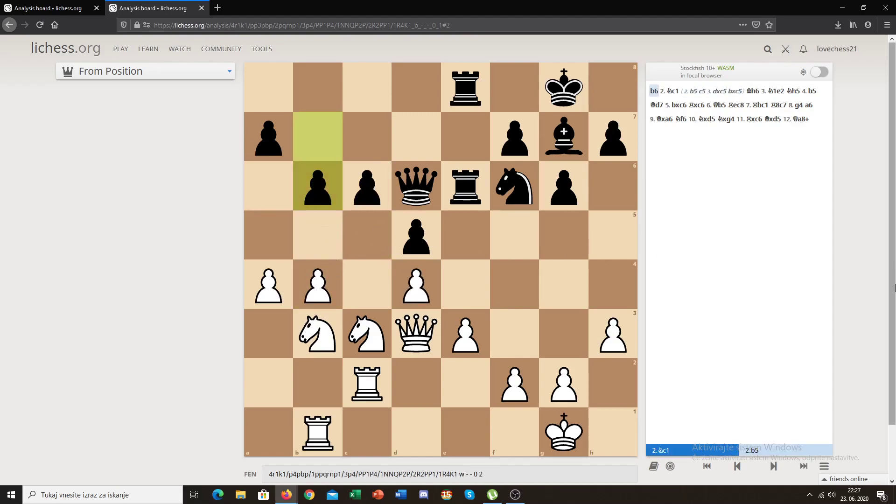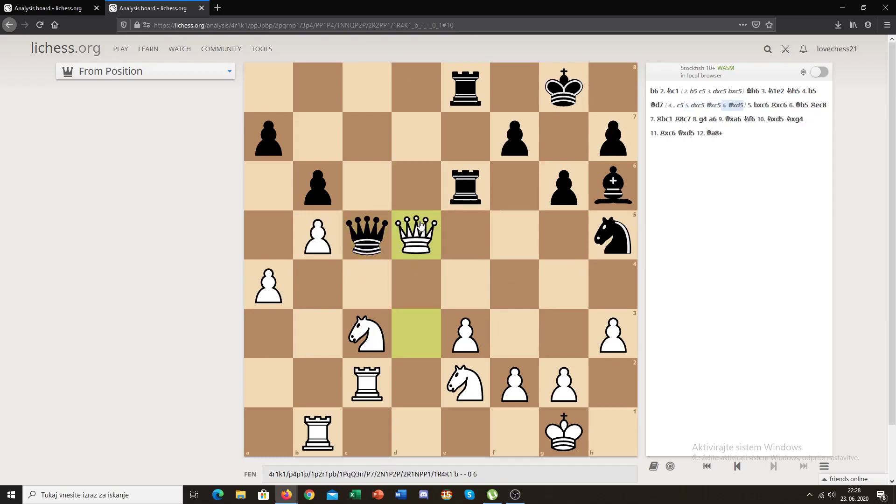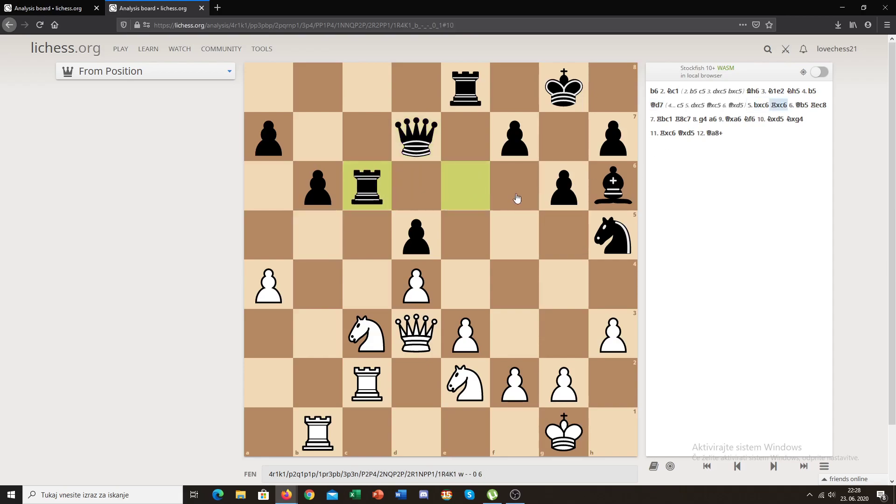White didn't play b5 first — he played knight to c1, a pretty good move getting the knight to the e2 square, where it supports the other knight, threatens to jump to f4, and that's a good square for a knight. Then we see bishop to h6, knight to e2, and knight to h5. Now the minority attack idea works — white plays b5, and c5 doesn't work for black because if white takes the pawn, black loses material whatever he does. So black played queen to d7, but white still created a weak pawn with the minority attack by just taking the pawn — an isolated pawn with no pawns to protect it.